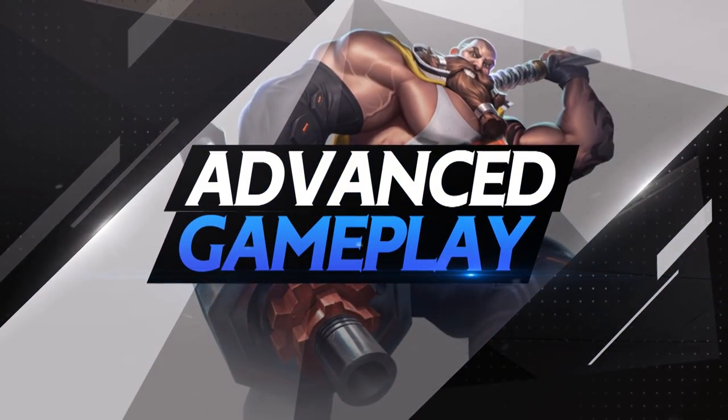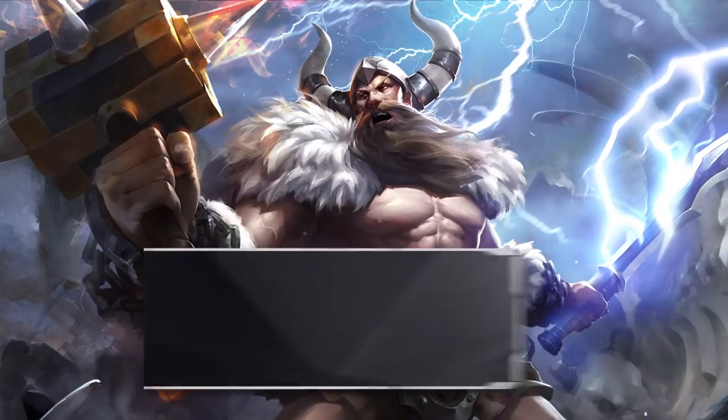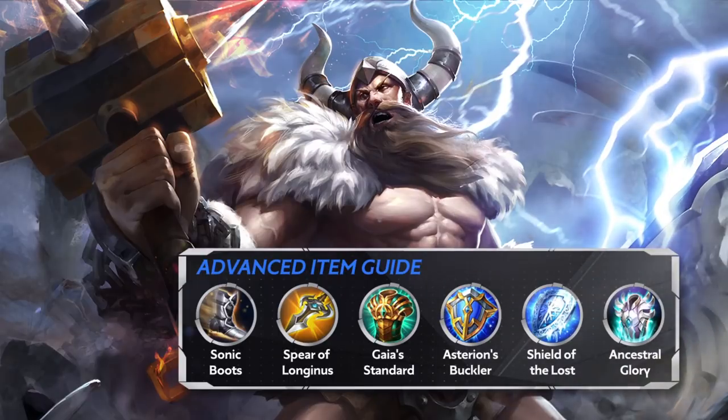Advanced Gameplay — Advanced Item Guide: For advanced players, we highly recommend you manually purchase from the shop based on the enemy team's composition. For the first item, if they have more physical damage based heroes, choose Sonic Boots; if they have more magic damage based heroes, then choose Gilded Greaves.